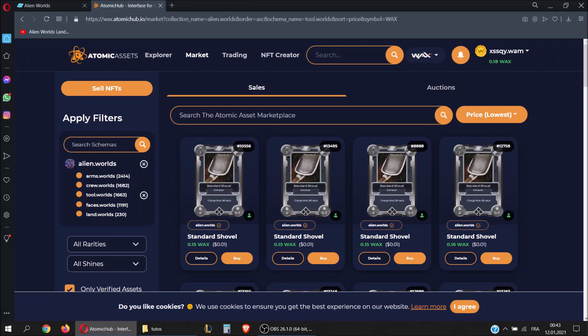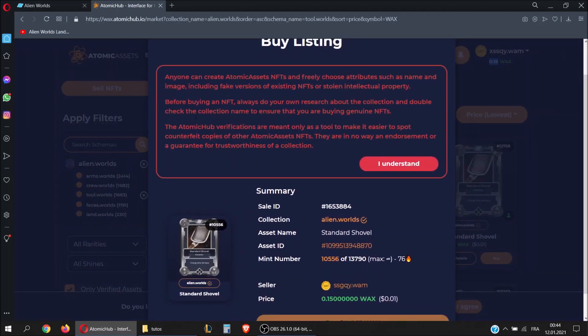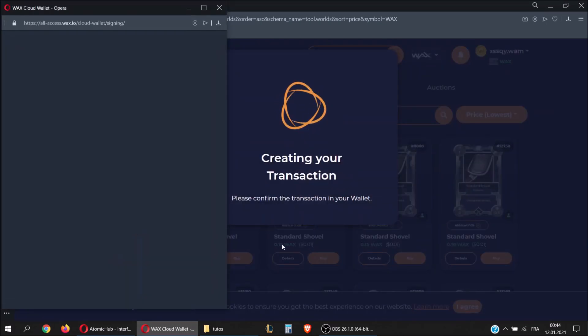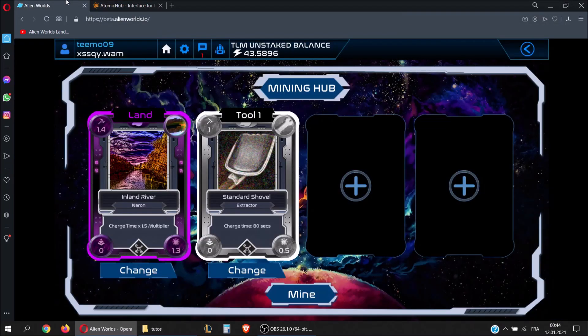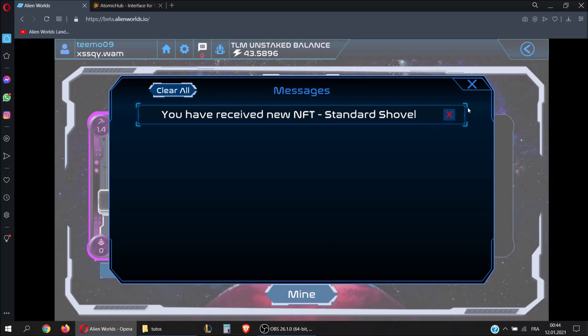We actually have 0.18 WAX, so we can buy our first tool. Let's buy this one. The first time you are buying, they will show you a message — just click 'I understand', then buy for WAX. And here you go — you just got your first tool. Normally in the game you will get a notification that you have received a new NFT — a standard shovel.